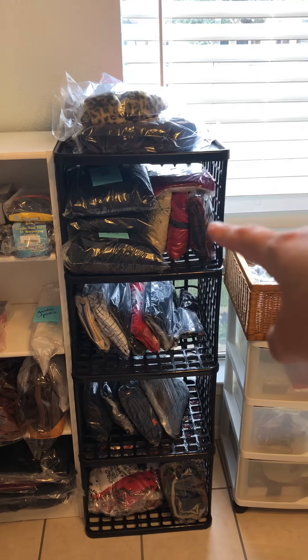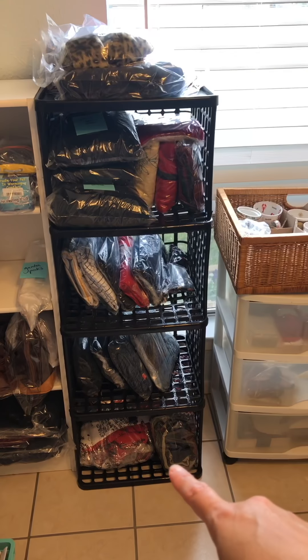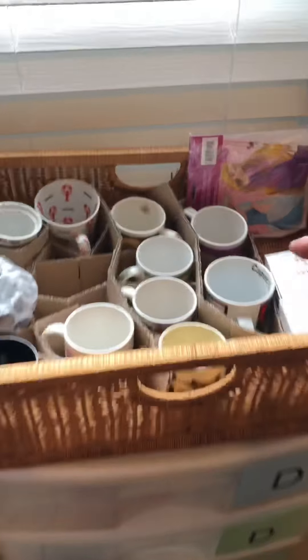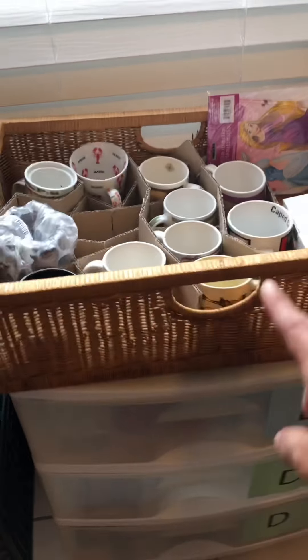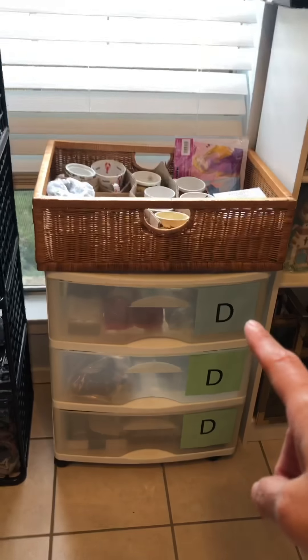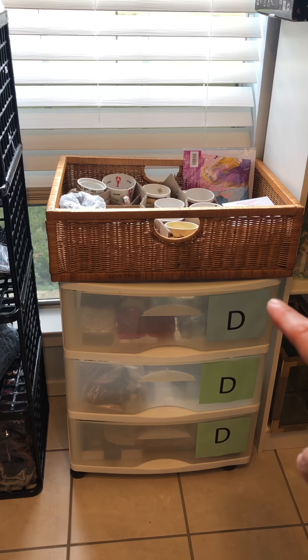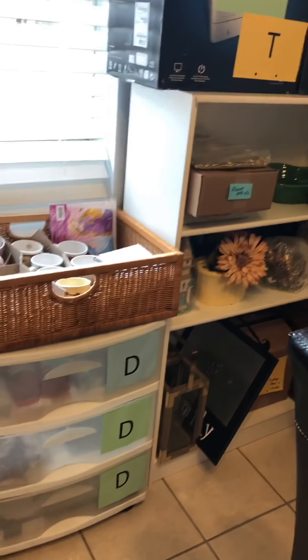In the middle I have clothing, and I start with hats and women's lighter clothes, with heavier stuff towards the bottom. Here I have a bunch of cups — I like this because I have them protected by cardboard. Then I have D for decor. I love decor — that's my favorite thing to sell.